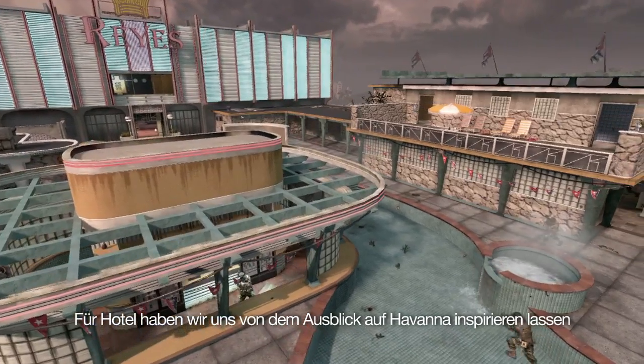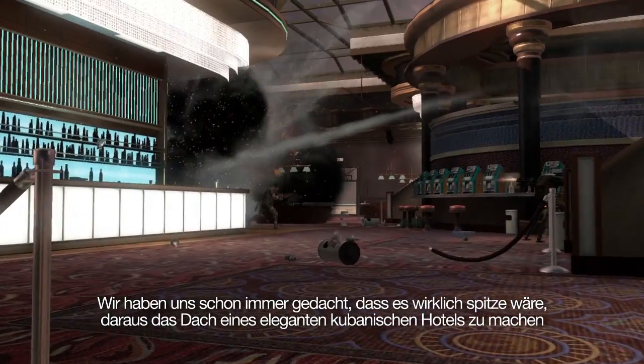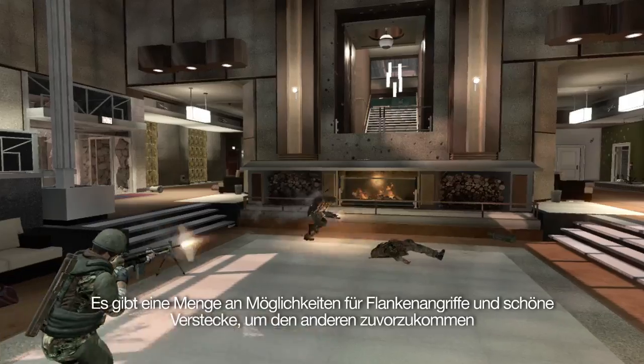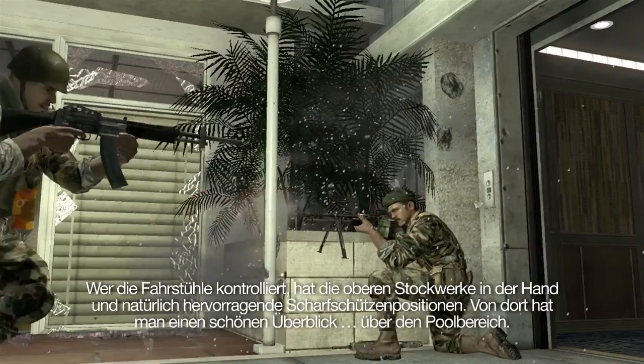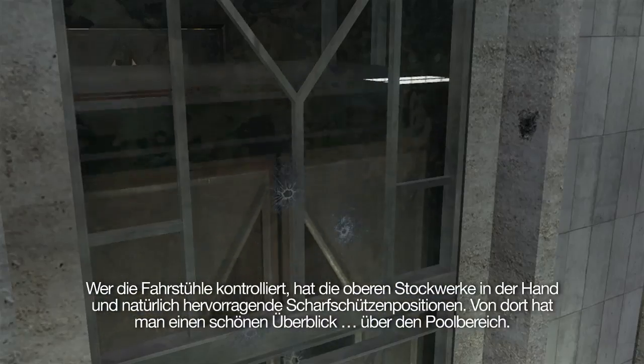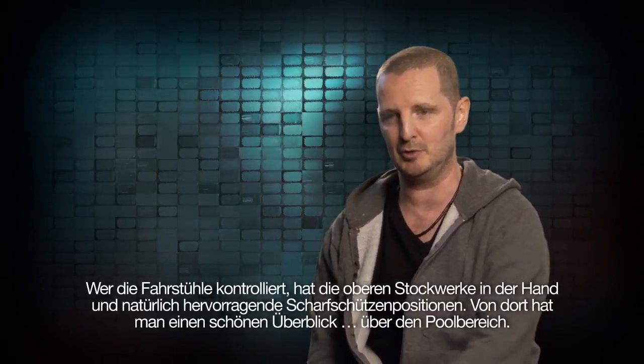Hotel was inspired by the vistas in Havana. We always thought it'd be really cool to turn it into a rooftop swanky Cuban hotel. There's a lot of flank paths and interesting places to hide and get a drop on somebody. If you can control the elevators, you can control the upper floors, which come with sniper points that give you a great view of the pool area.